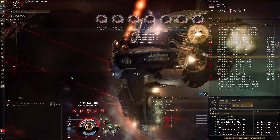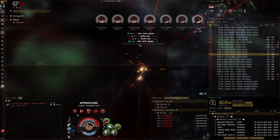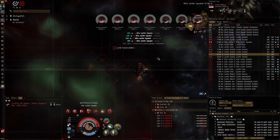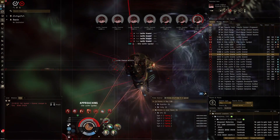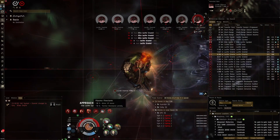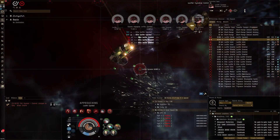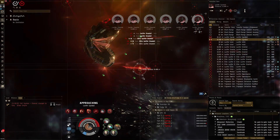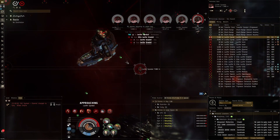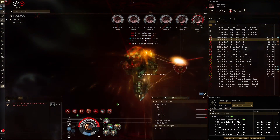The Cinnabals shouldn't be any issue since they don't even do a particularly good damage type against our resists - they do mainly EM and thermal. We do have very low explosive resist so that could make them favorable against us, but as we can see we're tanking like an absolute beast so it really doesn't matter. You just have to be very wary of drone aggro because it will be problematic, and it's pretty annoying since these heavy drones move a lot slower than the Gila's medium drones - when you have to recall them it takes a bit longer.